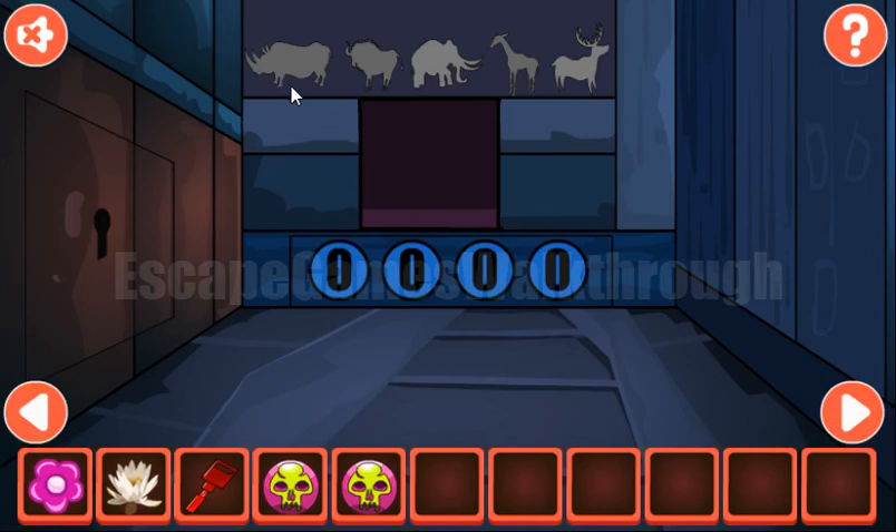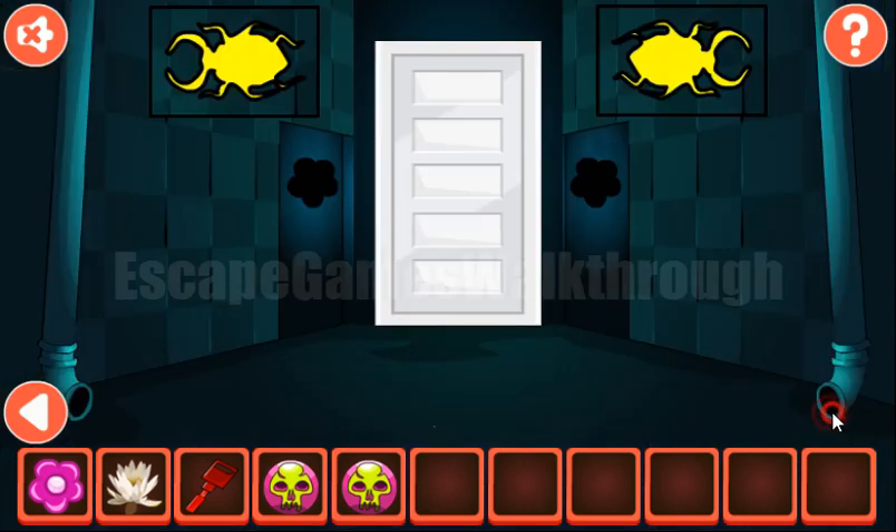The next hint on these animals is the direction they look: left, left, right, left, right. We set left, left, right, left, and right. We've got the token.